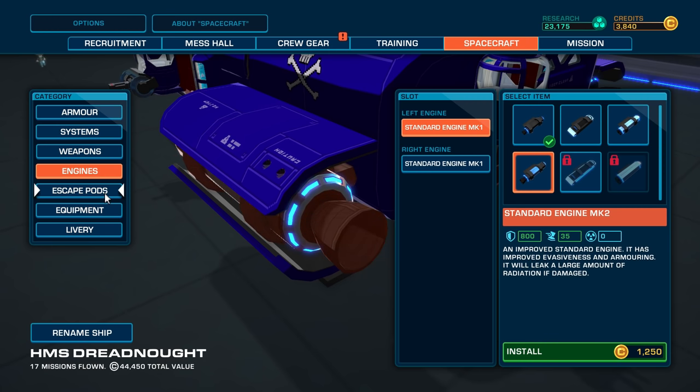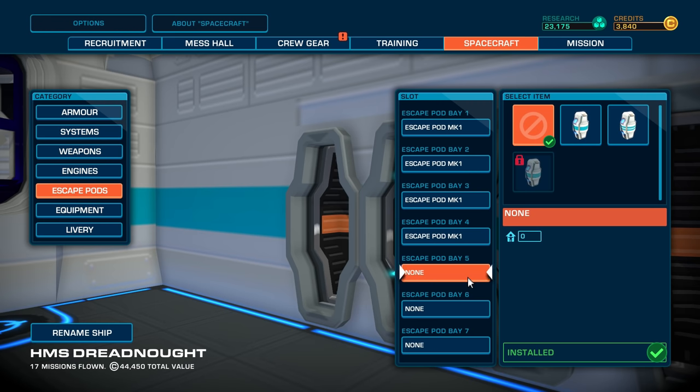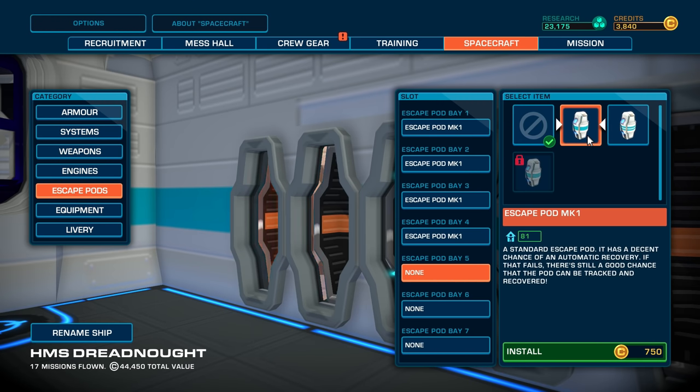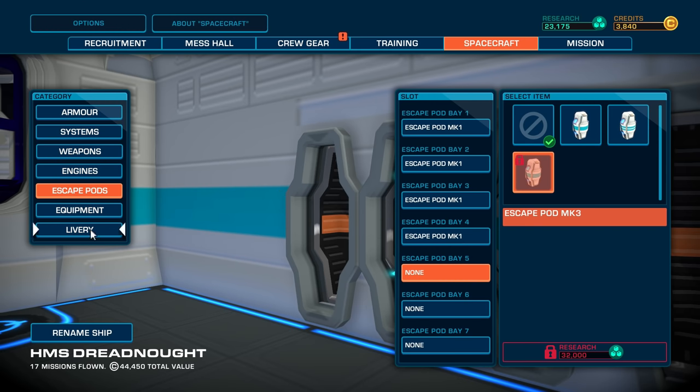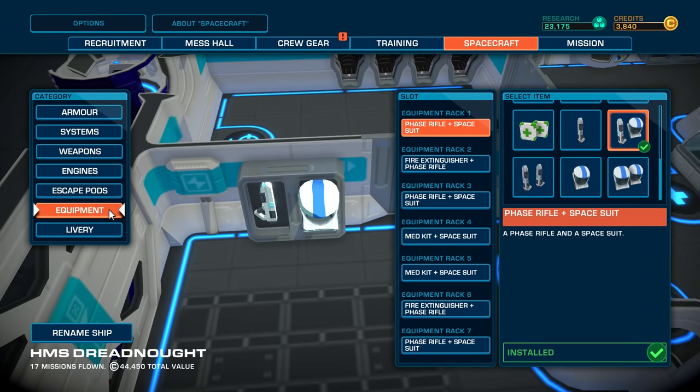I'm also considering, do I go for escape pods? I've got a few already but I might need to add an extra one or two. There are different levels of escape pods as well. There's a Mark II escape pod — improved escape pod, good chance — so there's a better chance of getting picked up with a Mark II than a Mark I. I'm going to leave those alone for now actually, to be fair. I have got four escape pods, so about half my crew will escape if it comes to that.